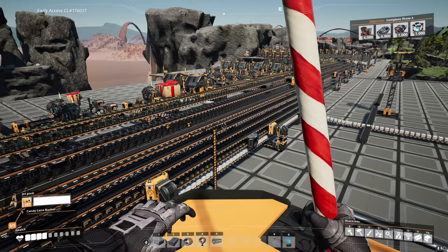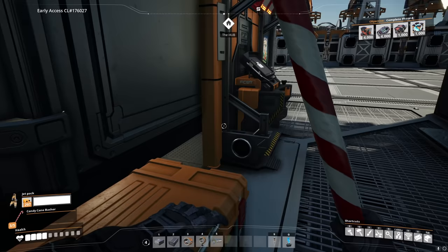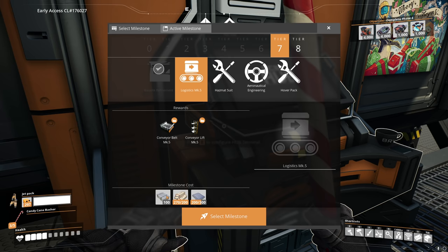We're back with more Satisfactory and today we're expanding our main bus base. There are a few things to take care of first - namely what to go for next. The most logical choice is aluminum, because conveyor belt mark 5 are the best belts currently available, and to build them you need something called aluclad, made of aluminum ingots and copper. It's actually cheaper to produce than the encased industrial beams we use for mark 4 belts.